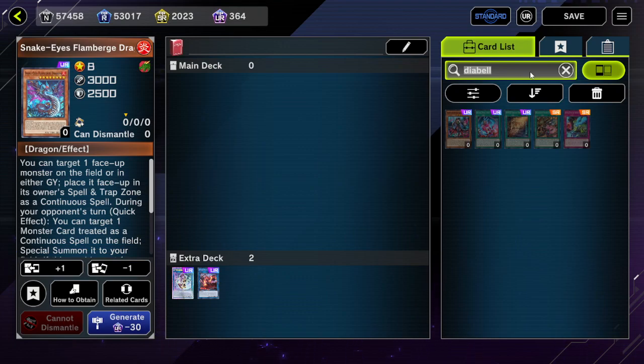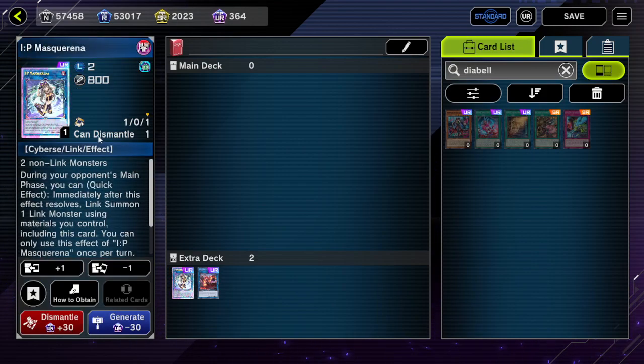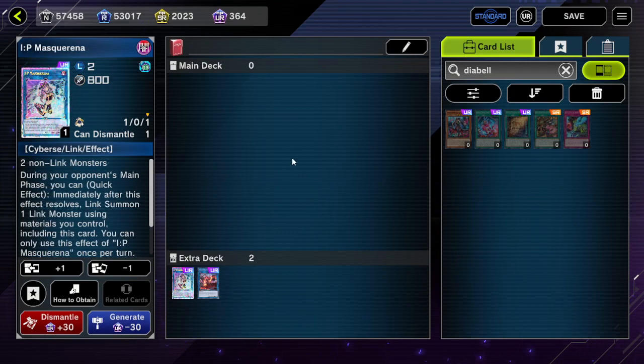End board-wise, you're going to expect to see Lamberge, Promethean Princess, and IP Masquerena. Promethean Princess in the graveyard can pop Amblowhale and special summon a Link 2 as well — so another Link 2 can be put into the graveyard if needed.